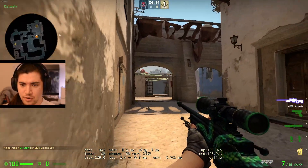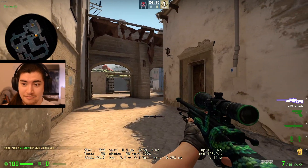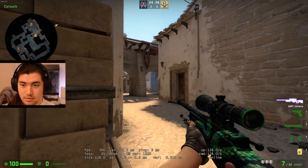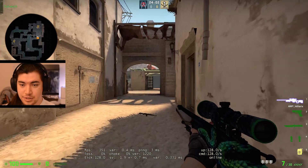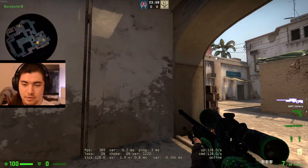So if we have someone coming from short, that's going to be really handy so they don't have to fight bench and van and apps all at the same time. Then you can have a much easier time and split site.